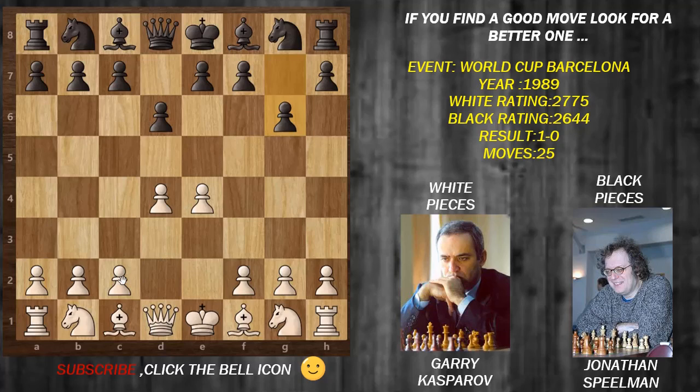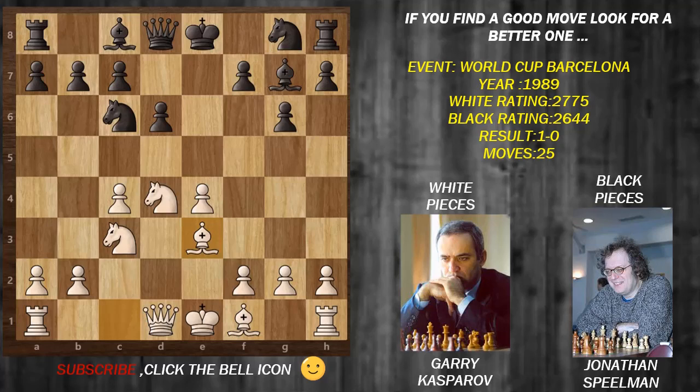So we have g6, Spielman going for the modern defense. We have c4, e5, knight to f3, and here we have e takes d4, knight takes e4, bishop g7 attacking the knight. We have knight to c3, knight c6, bishop e3, knight goes to e7, h4.